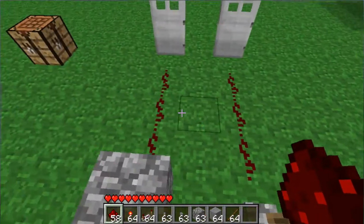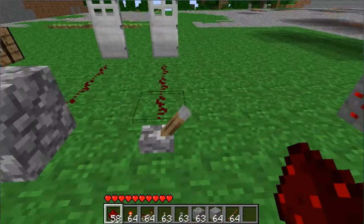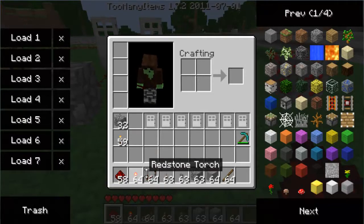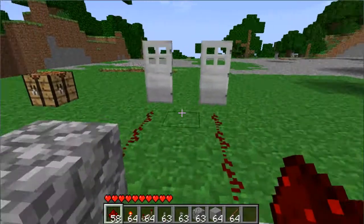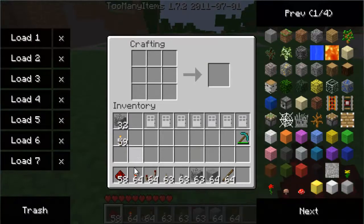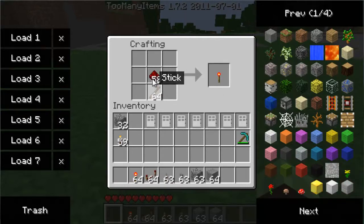Now there are three primary components and then some sub-components of redstone. The primary components are redstone dust itself, redstone torches, and redstone repeaters. You don't mine redstone torches or redstone repeaters, obviously. So if you actually want to make a redstone torch, you need some sticks and you need some redstone. If you put the sticks on top of the redstone, just like if you're making a torch, you'll make a redstone torch.